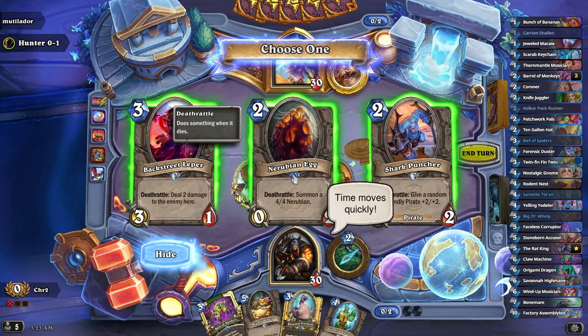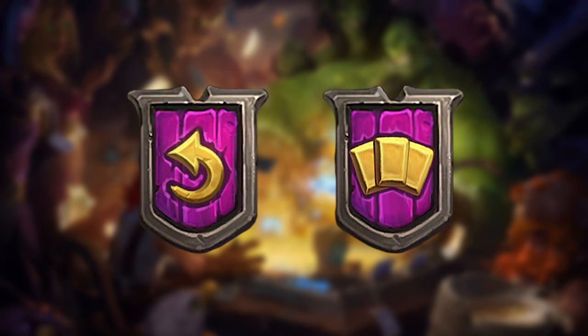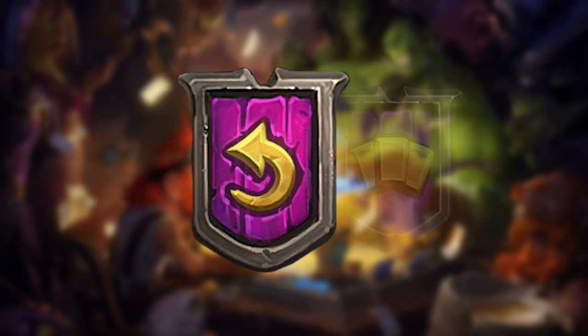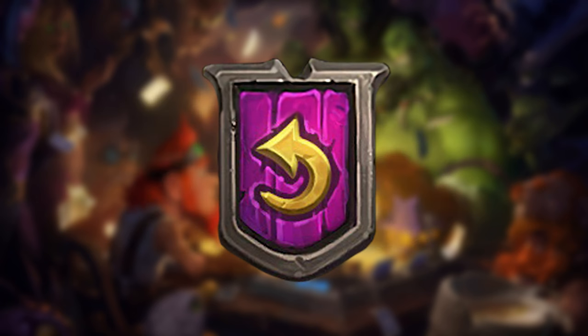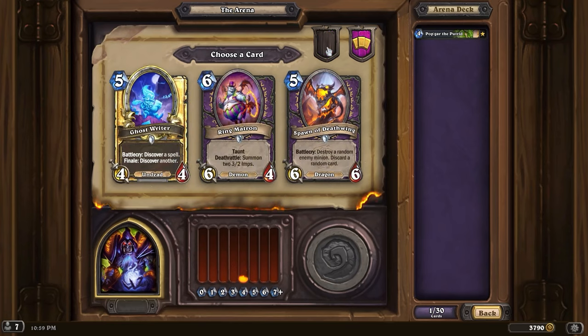So here are the first two changes I'd introduce. I call them the re-roll button and the need button. These updates wouldn't necessarily need to be introduced together — maybe one is enough, or perhaps they could be periodically cycled. The re-roll button is probably not that hard to imagine what it does. This would be a once-per-draft button that allows you to re-roll one of your card picks if none of the three cards available are to your liking.